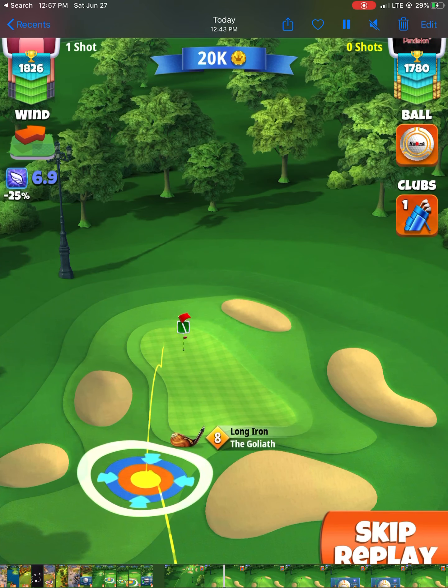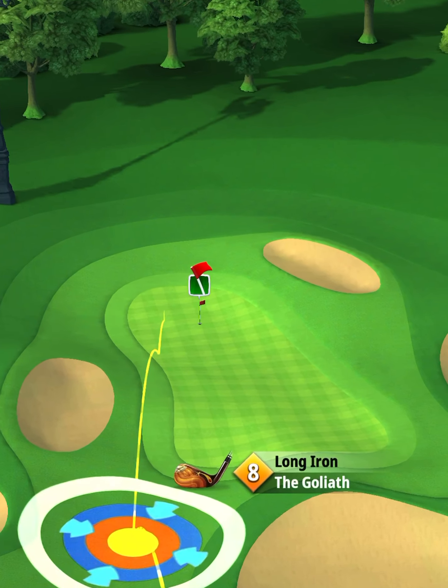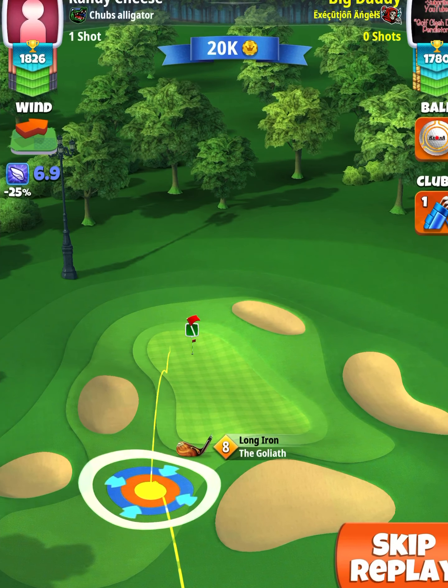Here we go. First of all, you're going to play with the Goliath. It doesn't matter if you have a Goliath 6, 7, 8, or 9 — across my three accounts I have a 7, an 8, and a 9, and I've dropped this shot with every single one. What you need is your second bounce to land in the corner of that light green square. I'll zoom in here — do you see the light green square and how the ball guideline's bounce is directly in that corner? That is exactly where you need to be. That is step number one, and you do that before messing with any spin.